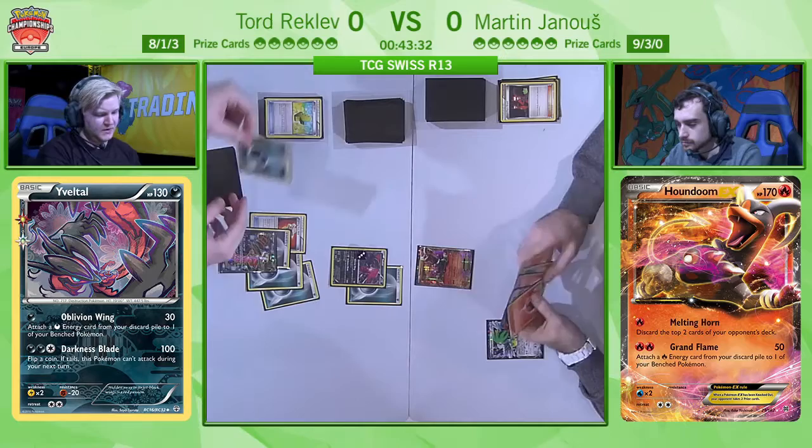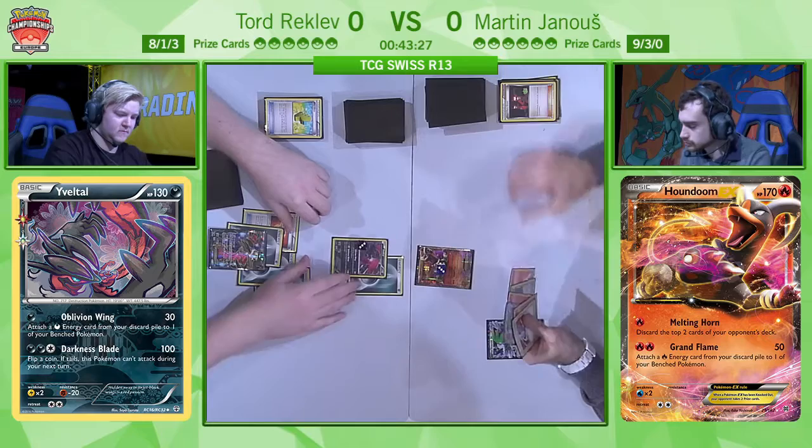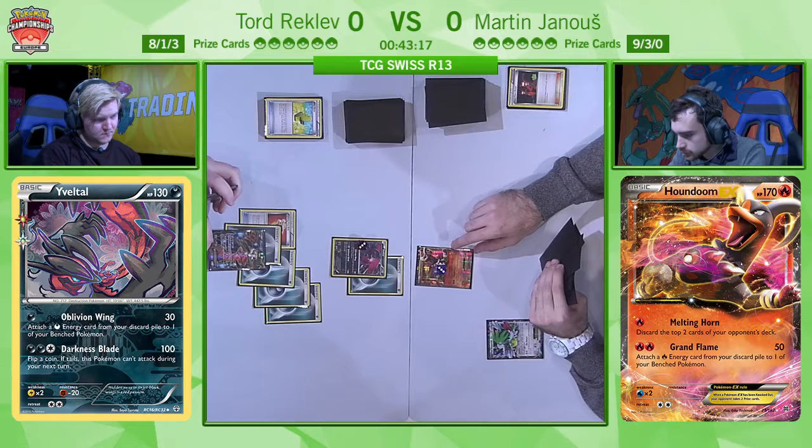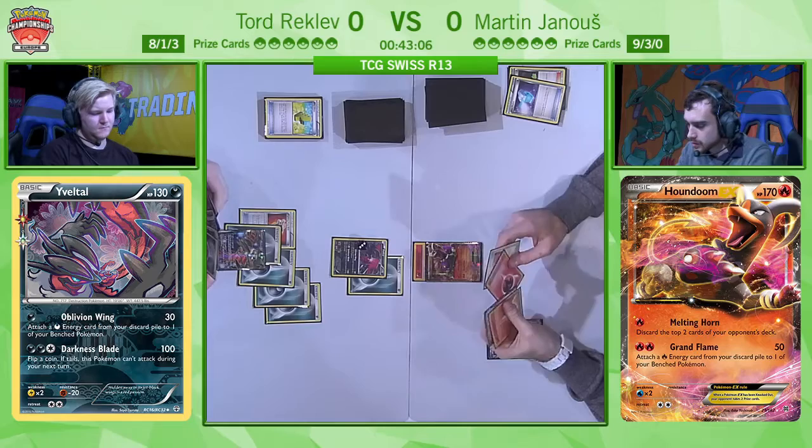Tord is simply going to attach and use the Oblivion Wing again, setting up this Yveltal EX. He wants to get the Yveltal EX to a size where it can simply run through everything. Martin has a lot of healing cards in his list — he's playing a full four count of Max Potion. You can see him doing the maths with Evil Ball to see if he needs to heal out of range.